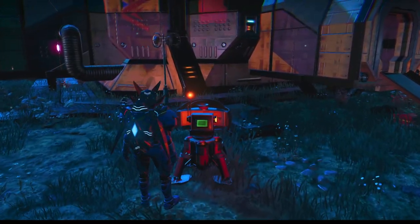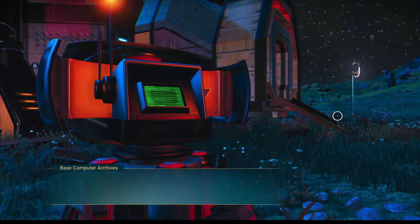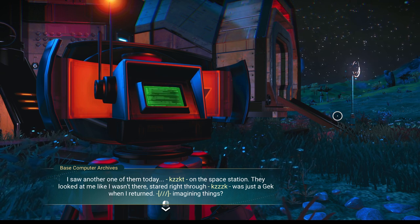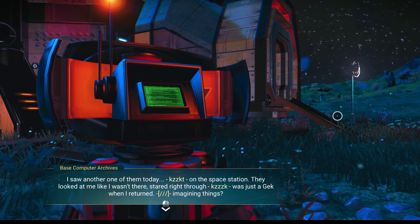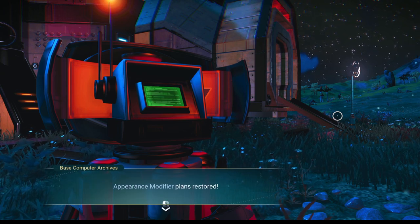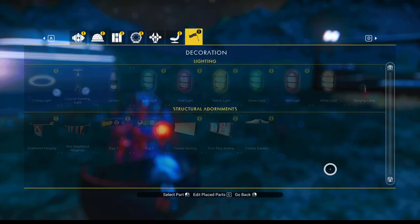One more time at the computer archive, and then we're going to have this episode done. Passkey — interloper, got it. Archive recovery — data recovered 74%. Search the archives: 'I saw another one of them today on the space station. They looked at me like I wasn't there, stared right through. Was just my imagination when I returned.' Additional data — appearance modifier! We can build an appearance modifier. How much does it cost? Only 10 ferrite dust — awesome.